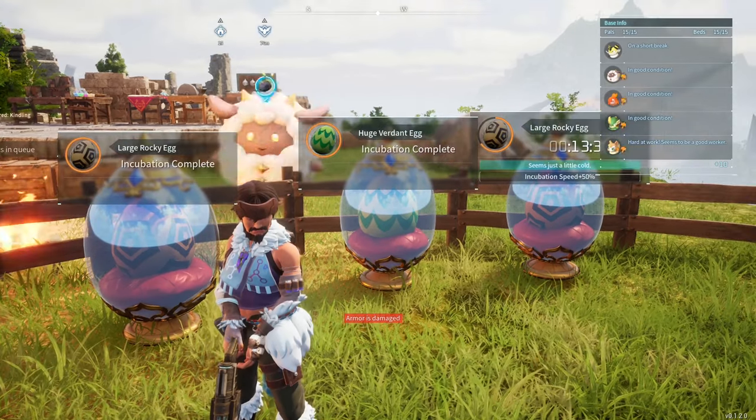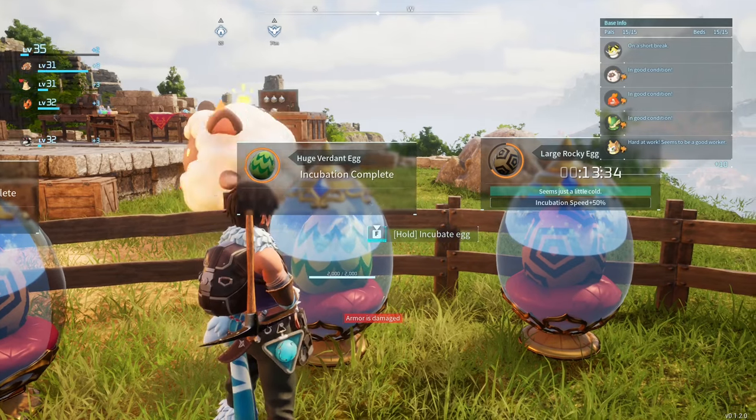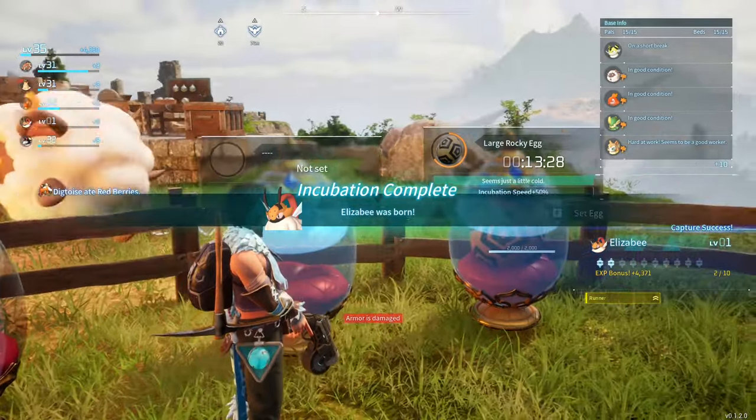Greetings and salutations, my name is Eric and I have some eggs to hatch. I have no idea where this huge verdant egg came from. It is another Elizabeth — it's a runner. Okay, not bad.